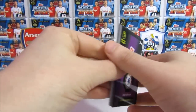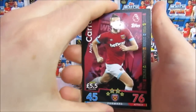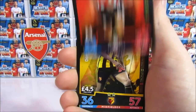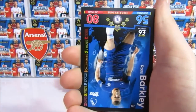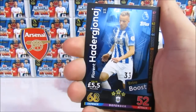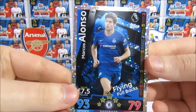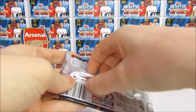Let us know in the comments if you are collecting this collection — it was only released yesterday. Let us know what you've got and what's your best card. This pack has an Andy Carroll, a Valerie, a Queena, Mepa New Signing, a Ross Barkley, a Hatchigani Extra Boost, and a Flying Fullbacks Marcos Alonso. Pretty good so far.